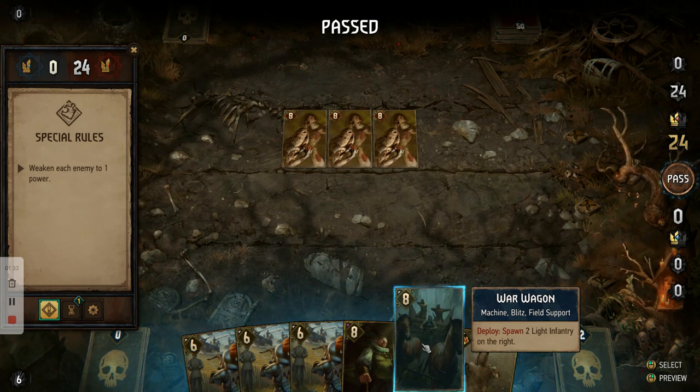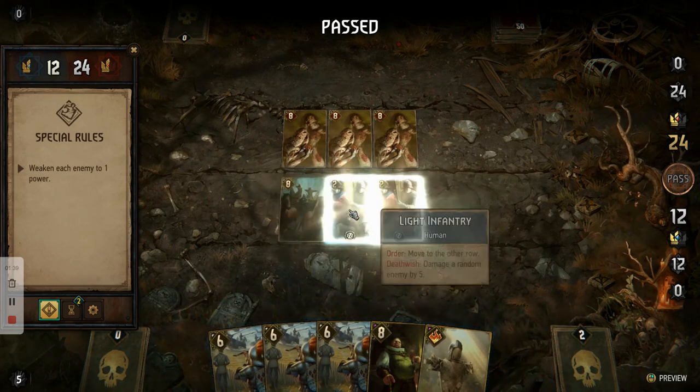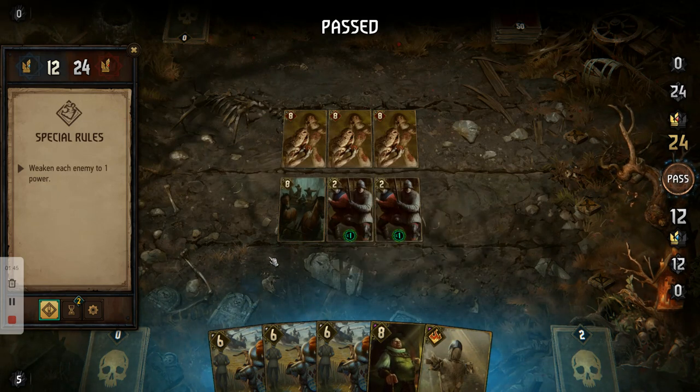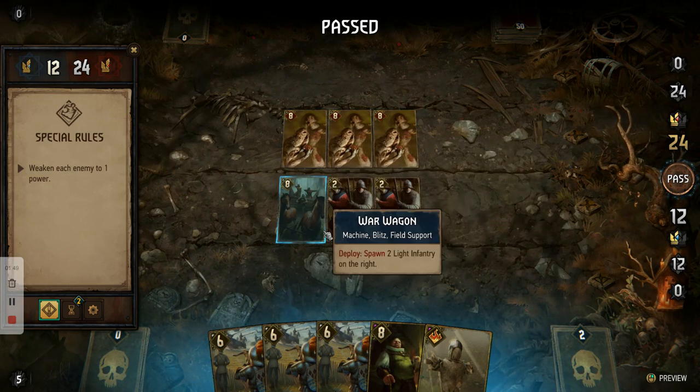I'm going to start off by releasing the war wagon, which will then spawn two light infantry beside it. Then I'm going to end my turn.